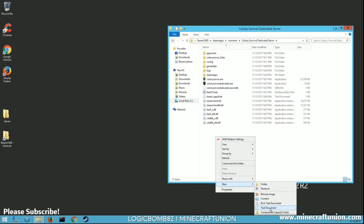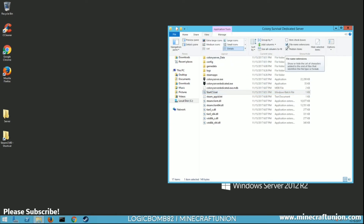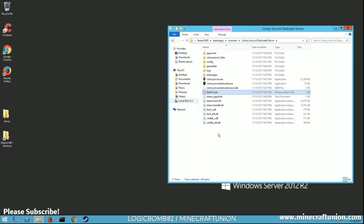Select New Text Document and then rename it to whatever you want — something descriptive since this is what you'll run to start the server. Mine is called 'start_cs.bat'. It's gonna ask if you want to change the file type — say yes, you want it to be a .bat file. If you're not able to rename it and it still has a .txt extension, go up to View and put a checkmark where it says File Name Extensions, then you'll be able to edit it.